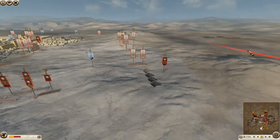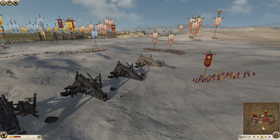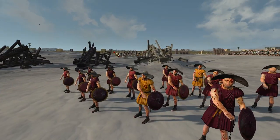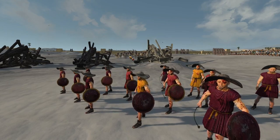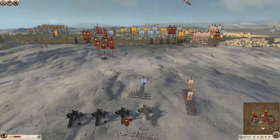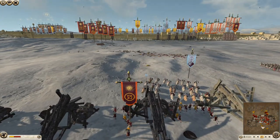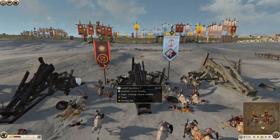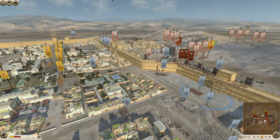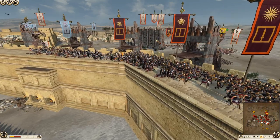The camels will go after these Rhodian slingers — you've got to fear the camels, never underestimate them. There are only 31 guys left, the camel spearmen could go take them out, and yeah — those guys are very dead. Now on the wall, the Seleucids are putting minimal troops up there and getting maximum kills with their archers.